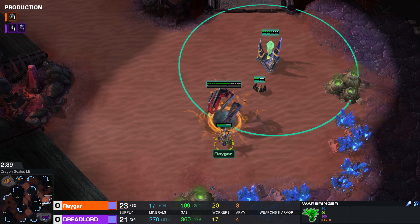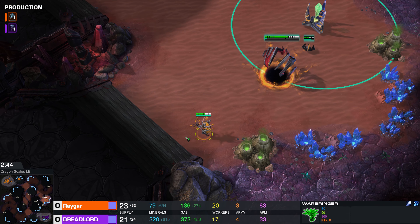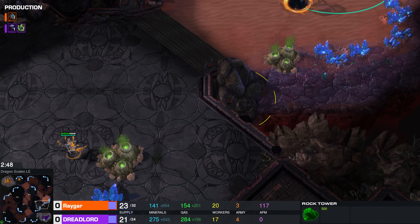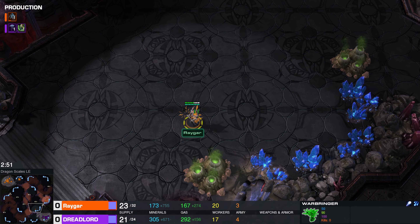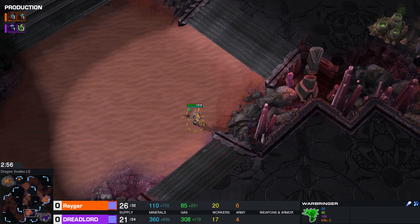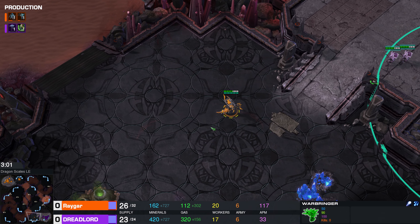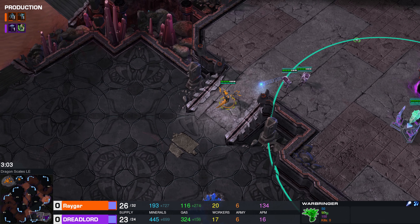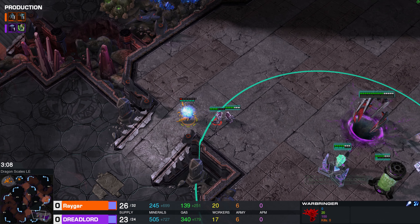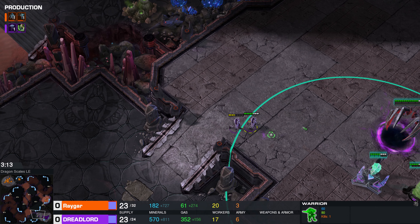We have a Warbringer. Wizard? I was kind of close. It looks like a spellcasting unit — we do have some energy right there, it's blue instead of purple. I really like the health bars for these units. They're almost like HD. I don't know if the white is the shield that regenerates or not. But if we look at the HP, we do have shields and health. I assume that white part of the health bar regenerates.